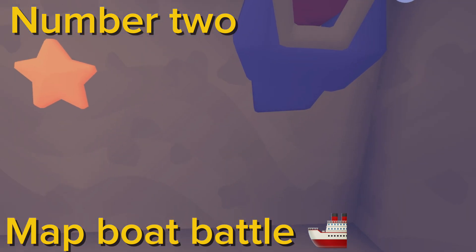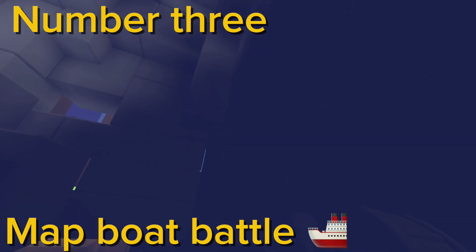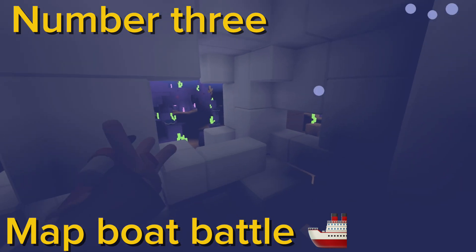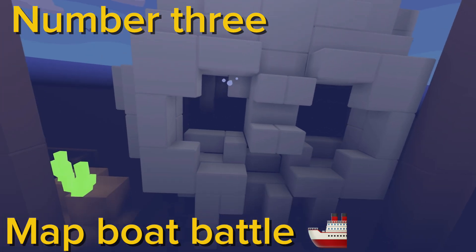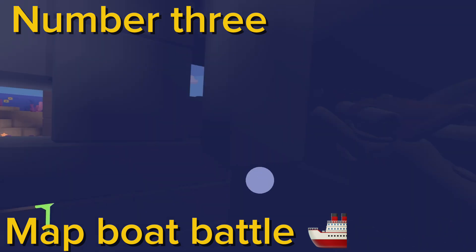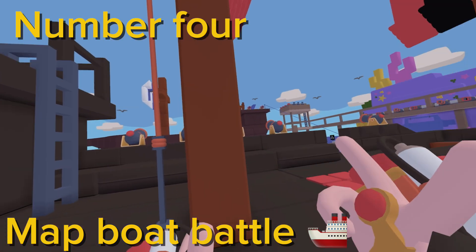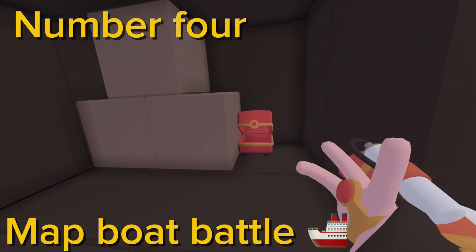Now there should be a buck coin stash on this one — super dark. Number three is inside of the skull, right through its left eye. There should be a button around over here, similar to the blue boat — if you walk in through here.